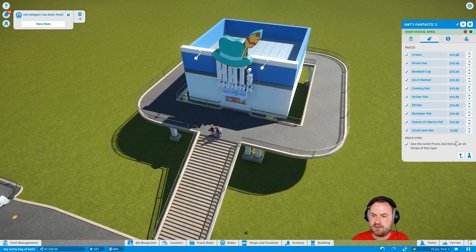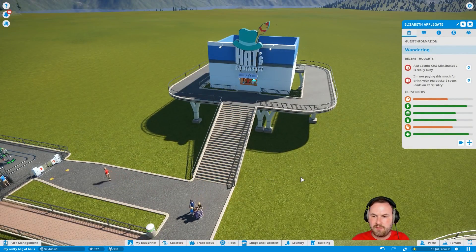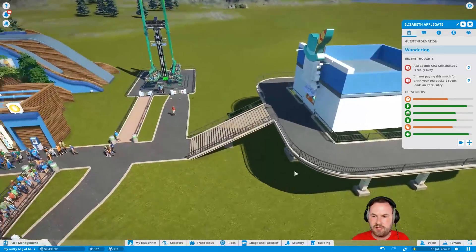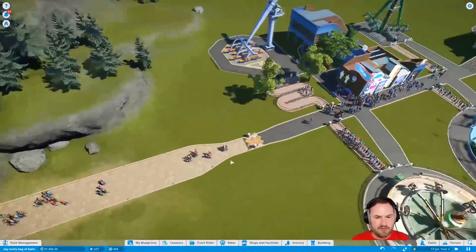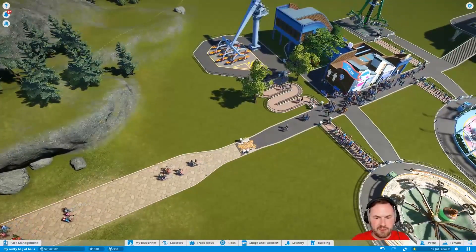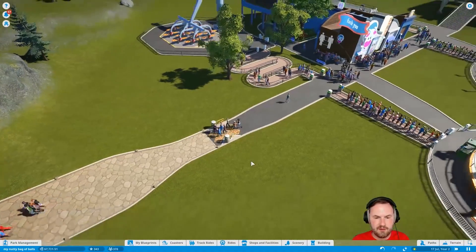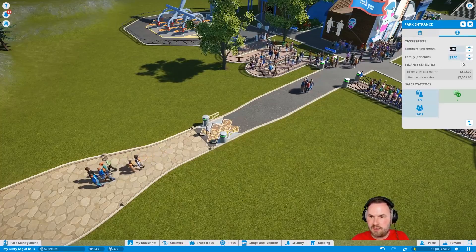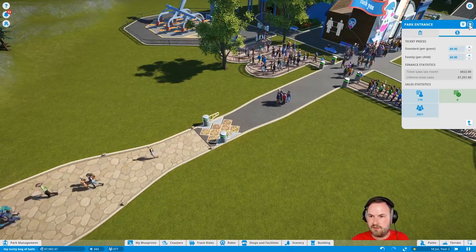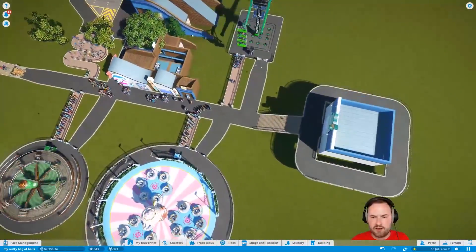Old Whipper broke down and has been fixed. What's wrong? You don't want a hat? I'm not paying this much for my drink. I spent loads on the park entry. Okay. Well, now that we're making some money I think we can ditch the park entry, right? The park entry fee — we can make it free. We can make it free to enter and then maybe people will be more inclined to buy.